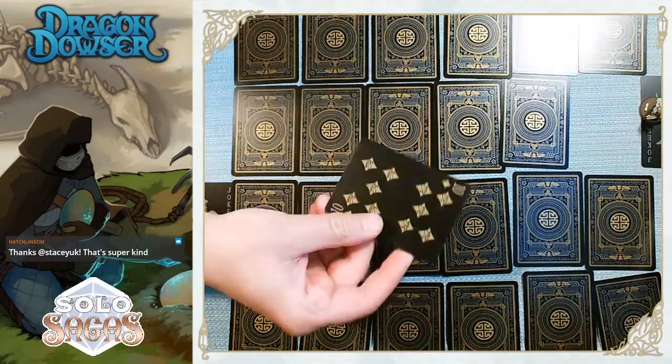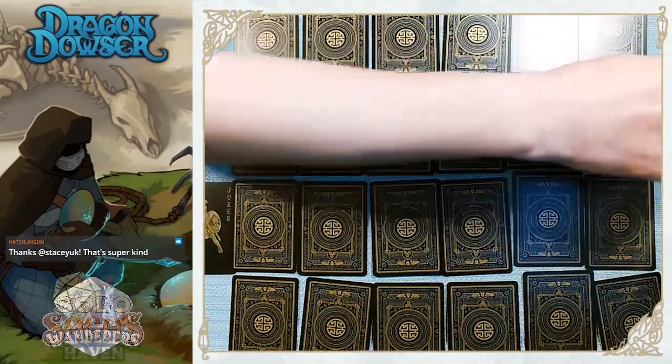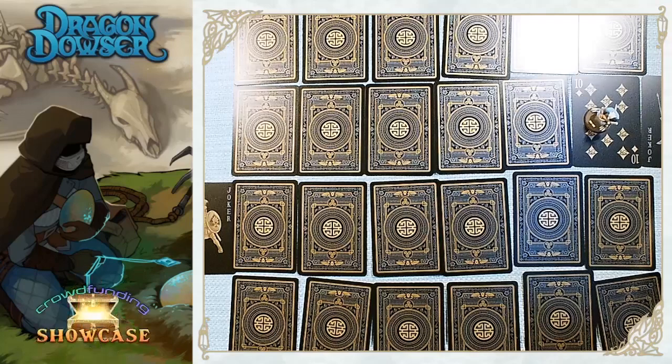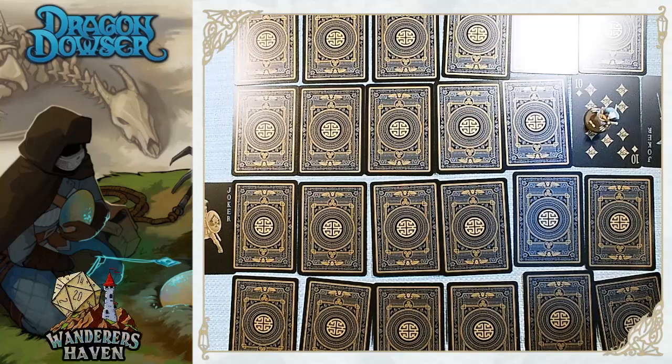So Kronez our dowser just landed on the 10 of diamonds - diamonds again are teeth. Scrolling to diamonds 10 in the rulebook: it's a positive effect! 'While searching an abandoned lair I found an ancient human artifact which will fetch a significant price with the traders.' There are writing prompts: describe the artifact, what do I trade it for? I get plus two to my resources - a fantastic way to start off.